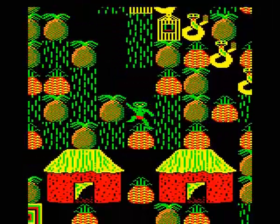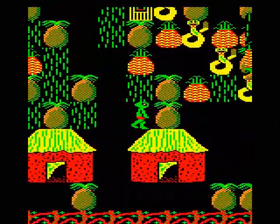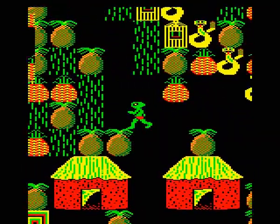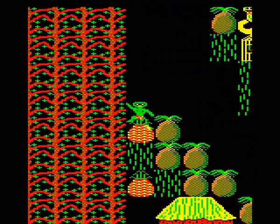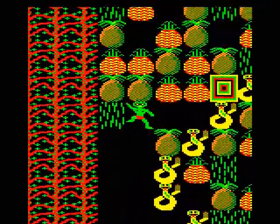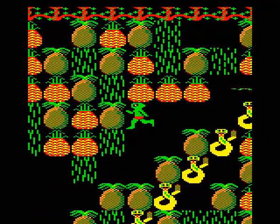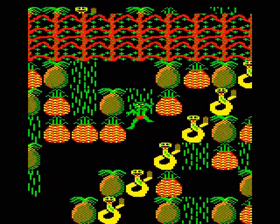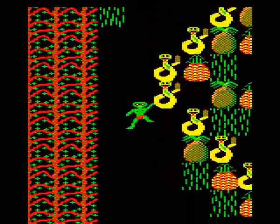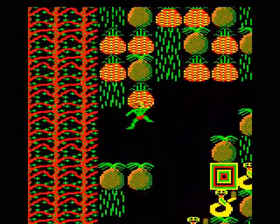And we very carefully pick our way down here — we won't be using that transporter down there so we can block it off like that. We want to make sure we collect all these pineapples from down here because we'll be dropping a load more coconuts down here later on. There are two cages there so we've got to get the spirits from the top to get into them. There they are — wait for them to pass by so we can grab the things in the top corner, being careful not to trap ourselves, and grab those down there.